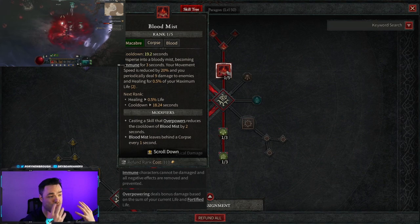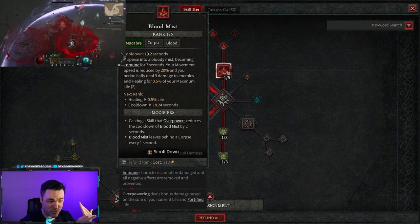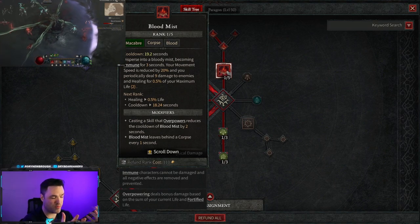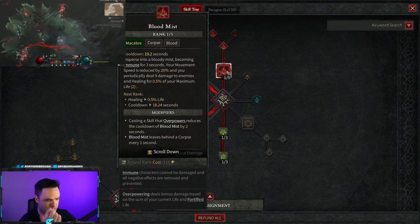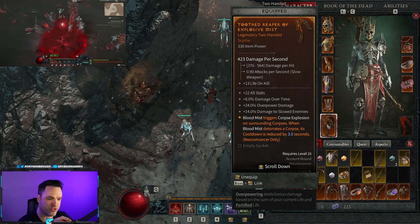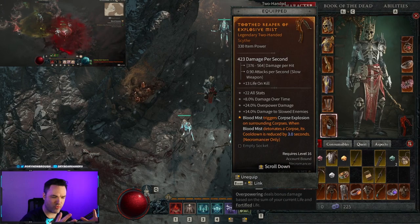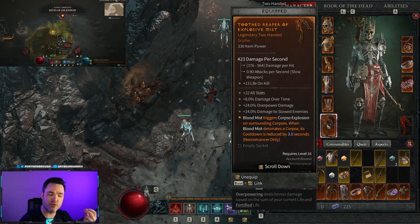On top of that, we're going to run a legendary that makes Blood Mist trigger Corpse Explosions — this is the Explosive Mist aspect. Blood Mist triggers Corpse Explosion on surrounding corpses, and when Blood Mist detonates a corpse its cooldown is reduced. You become immune, spawn corpses, detonate corpses, and there are just explosions everywhere while you can't even be targeted. It's completely ridiculous.